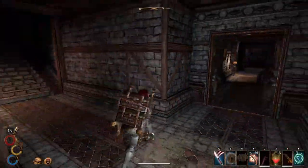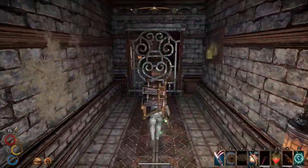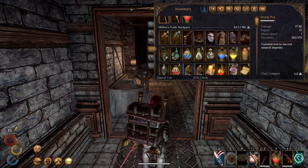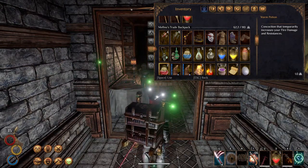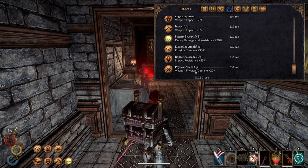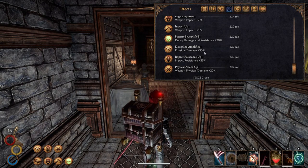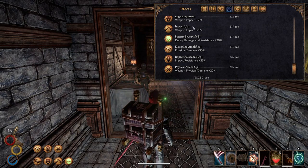When you come over here, this is the only way in. Bottoms up - it's so expensive to make those golem potions, but it's definitely worth it. What do I get if I use this one right now? You do get physical defense, physical weapon impact resistance, physical weapon damage - look at all of this stuff. Plus you get the rage plus the impact up.